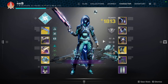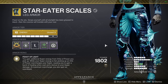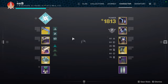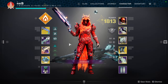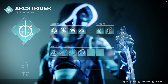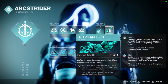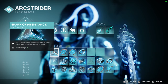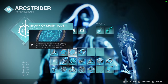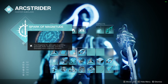For the fourth build, we have Star Eater Scales — probably the best Hunter Exotic in the game. You can use this Exotic with any subclass you want: Void, Solar, but my favorite is Arc. We'll be using Gambler's Dodge with Combination Blow. Flow State and Lethal Current for Aspects. Spark of Resistance and Spark of Feedback for Fragments. The other two Fragments are used to buff my grenade, but you can use whatever you like for the last two.